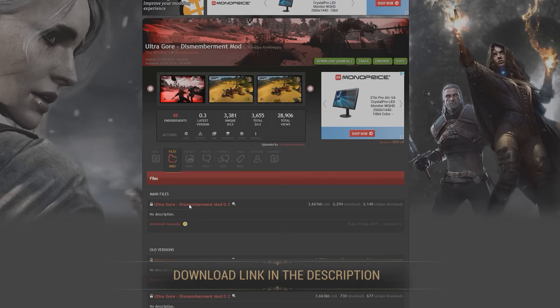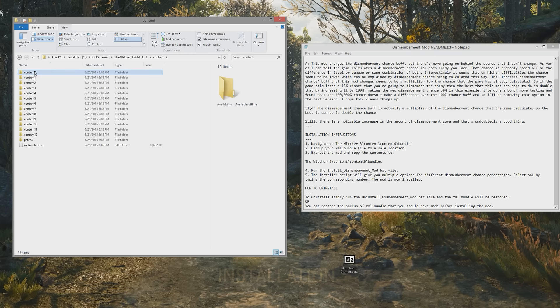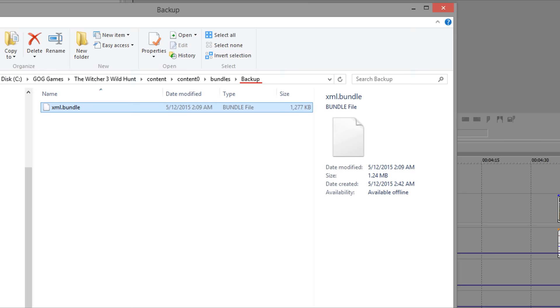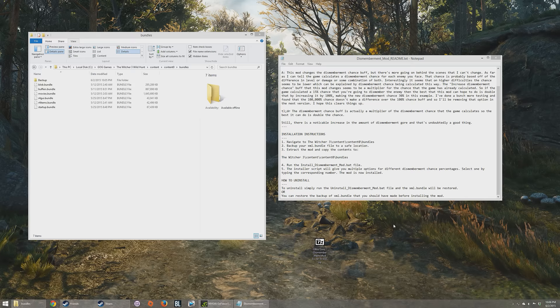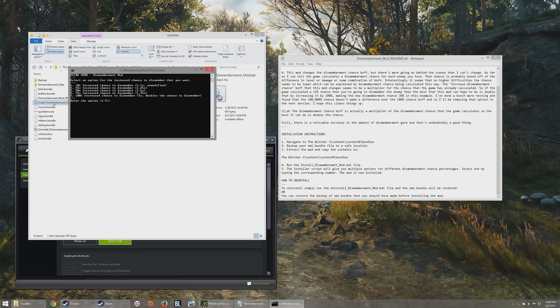Giuseppe has also included a great handy installer for this mod. You can download it from the Nexus mod workshop for The Witcher 3, and then you go to your Witcher 3 directory. You want to go to content, then content 0, and then bundles. There you will see a file called xml.bundle. Make a copy of that file — in my case I made a new folder and dropped it in there. Then with the original, leave it in the folder, extract all the files from the zip, and run the installation file. The file you want to run is called install_dismemberment_mod.bat.